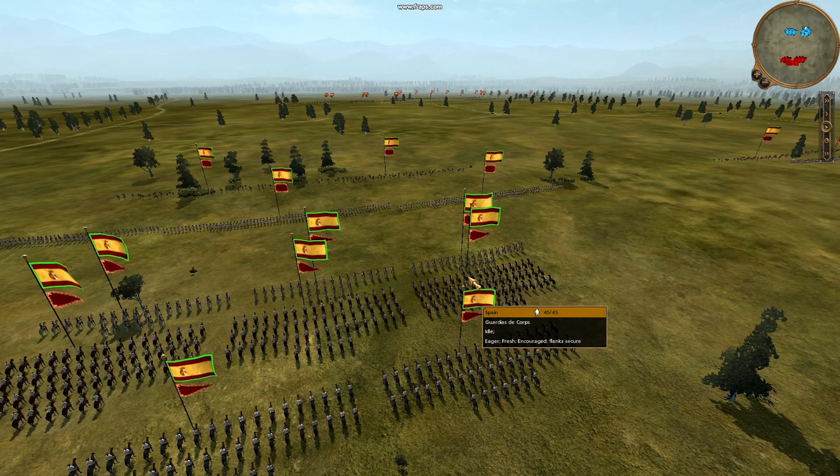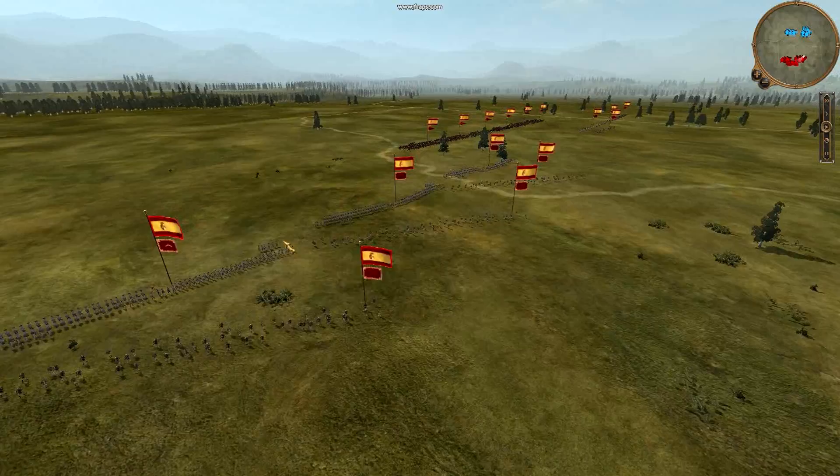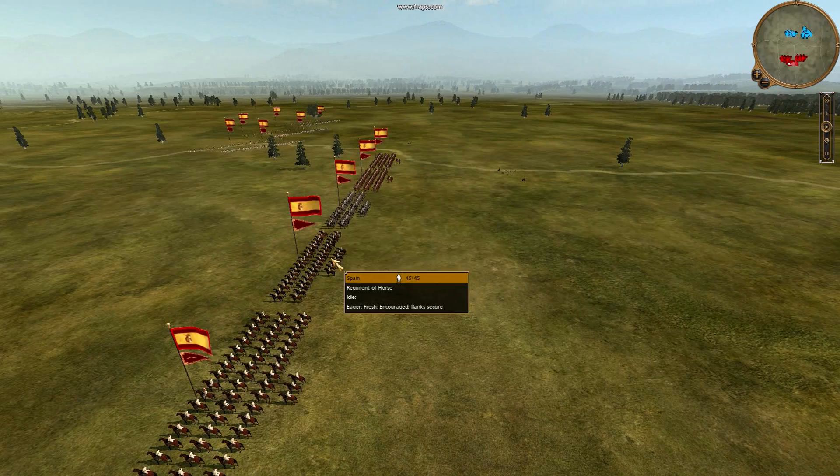My opponent today, who's a friend of mine, Santiago Wolf, is also playing as Spain — we're in a little bit of a Spanish Civil War. He has 5 Line Infantry, 1 Walloon Guard, I think 6 Cazadors, 4 Light Hussars, 1 Regiment of Horse, and 1 Guardias de Corps.